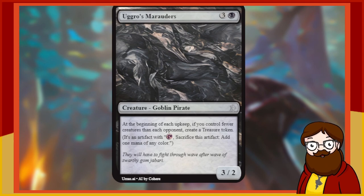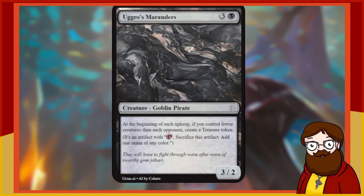Ugros Marauders — great name — is a 4-mana black 3/2 Goblin Pirate. At the beginning of each upkeep, if you control fewer creatures than each opponent, create a Treasure token. That's a fun mechanic! I want to have fewer creatures — go tall instead of wide — and I can help myself ramp into big things by making Treasure tokens. This card's cool, I like this one.